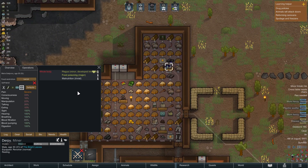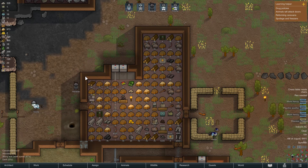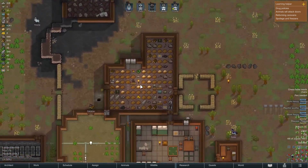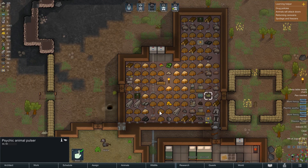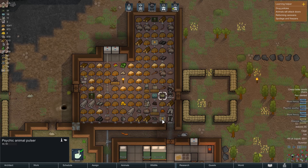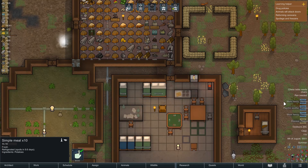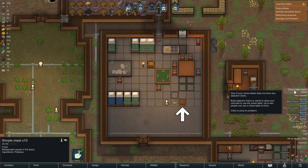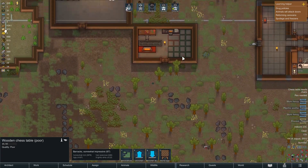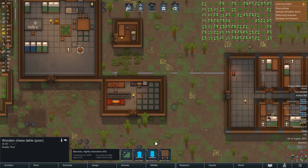Malnutrition - well then eat something. Look at our storage - we just literally expanded this a while ago and it's just cramped again. We need to sell this stuff. Psychic animal pulser? That seems crazy. The break risk is gone, that's nice. Test table needs chairs. I guess we need even more chairs. Can we move it? Reinstall it here.